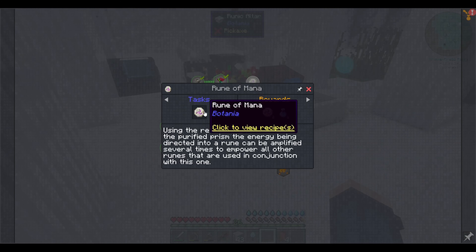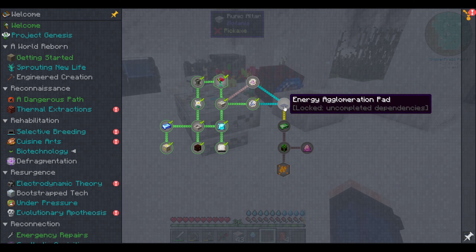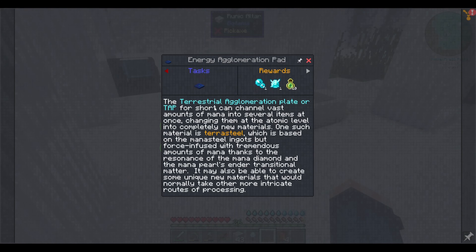Runic — rune of mana. We would need five mana steel and one Solar Prism. So we can't do that yet. But the energy agglomeration pad — in order to make this, we need that rune of mana.